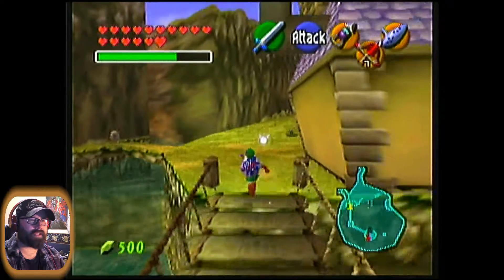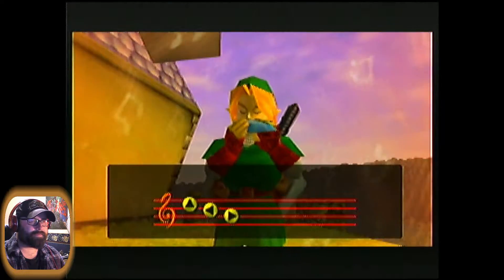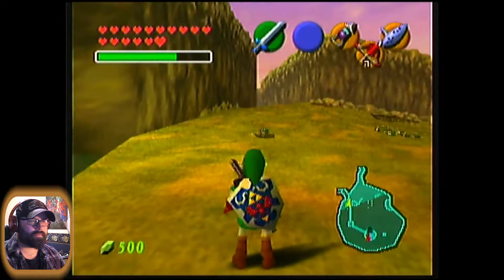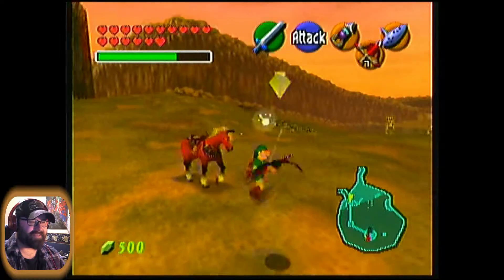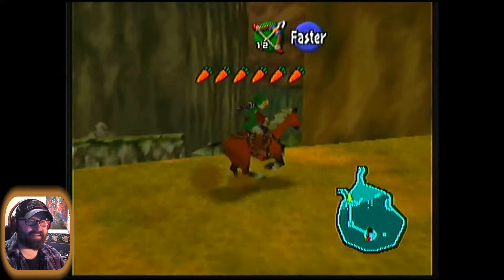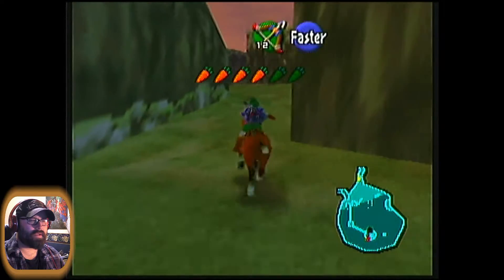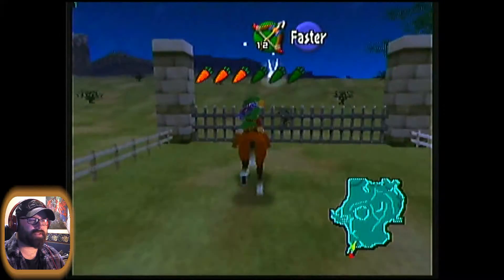Let's make our way over here to an area where we can now call Epona to us. Let's see if I'm going to get her to run over that Tektite again. Yeah, I love doing that. So immature. Alright, let's make our way out into Hyrule Field. The first thing we're going to do is collect a new Heart Piece that we weren't able to collect before.